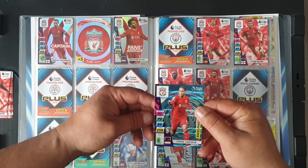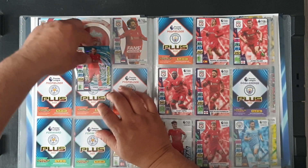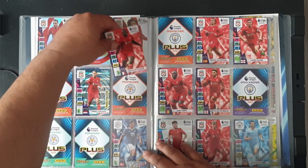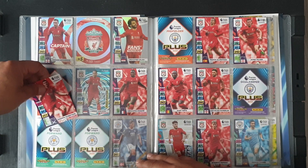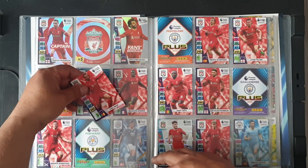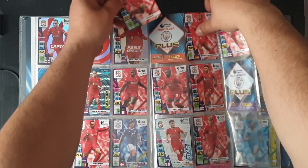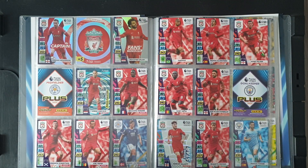Passmaster Virgil van Dijk at 194 — so that's 192, 193 and 194 in the middle. Number 195 Ibrahima Konaté — he can go there. 196 Andrew Robertson. Joël Matip at 197. We have 199 Fabinho — gap there — and we'll put Fabinho up top.